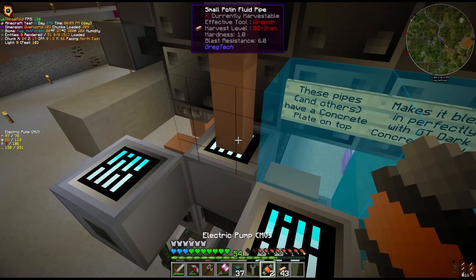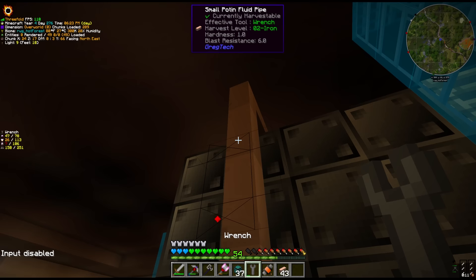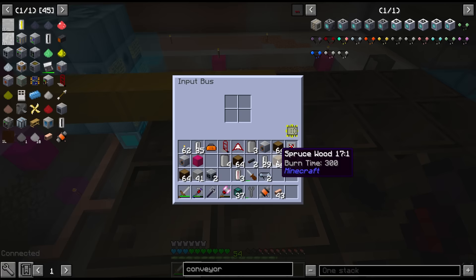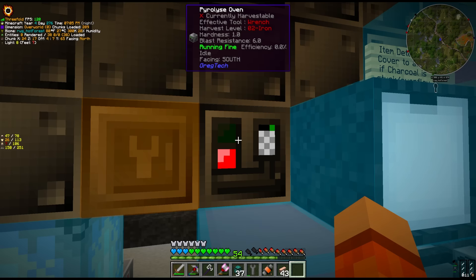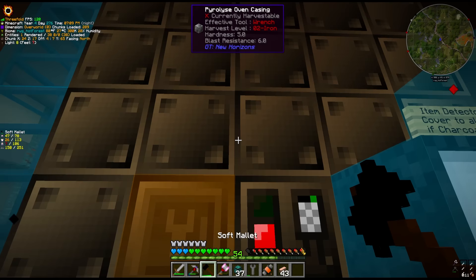Now we have nitrogen in this middle tank, which we need to send into the pyrolyze oven. We can do that with an electric pump on the tank, and we definitely want to shutter this pipe so it goes into the input hatch. Now all we need to do is give this logs and circuit 10 inside the input bus. There will be maintenance required — screws are loose, which means a screwdriver. Everything should be running fine. Hit it with the soft mallet. Green lights — that is a good sign!